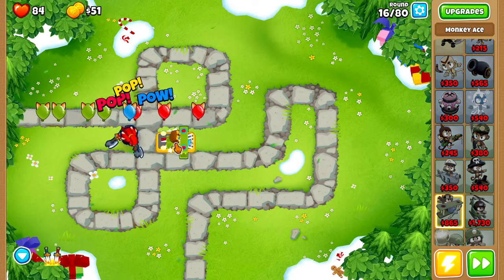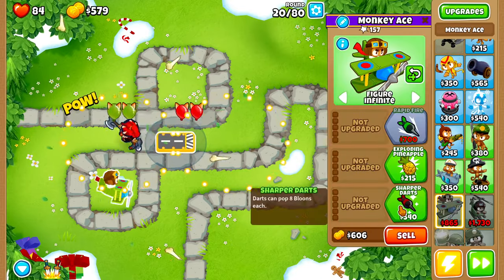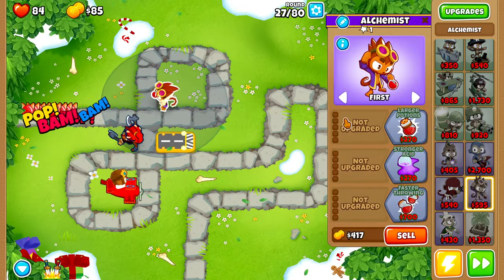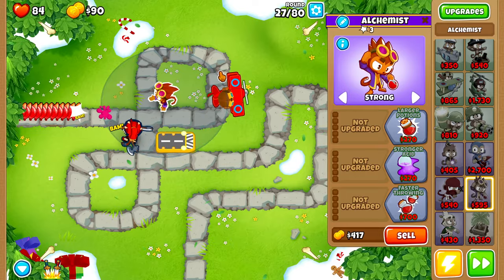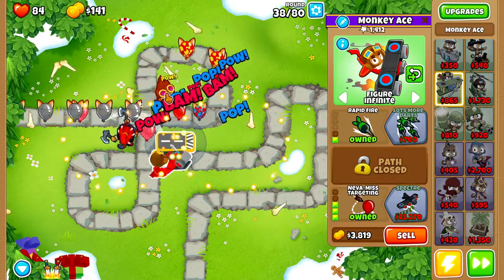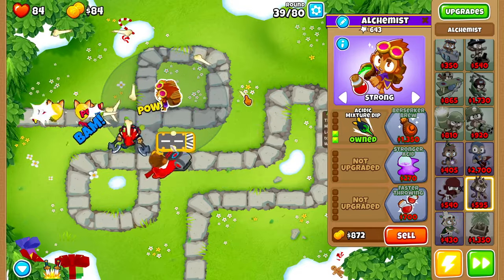On round 11 we'll buy our Sub. On round 16 we'll sell both of our dart monkeys and buy our monkey ace, swapping its targeting to make sure it's flying over a majority of the map. On round 20 we'll buy Sharper Darts, on round 22 Center Path, on round 27 we'll buy ourselves an Alchemist and swap its targeting over to Strong.